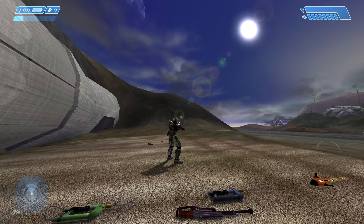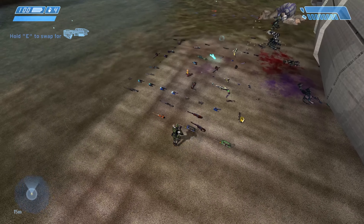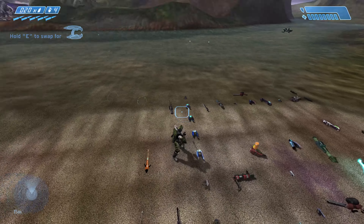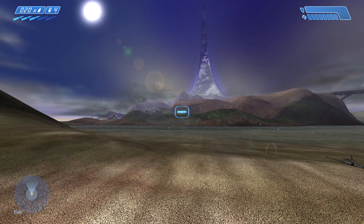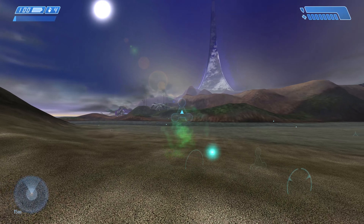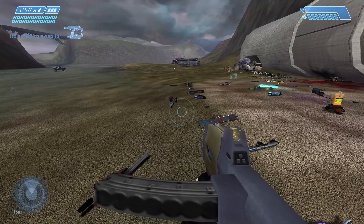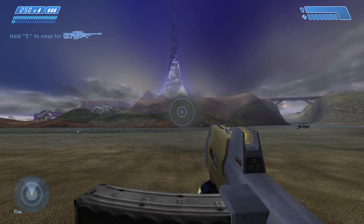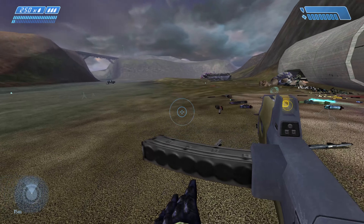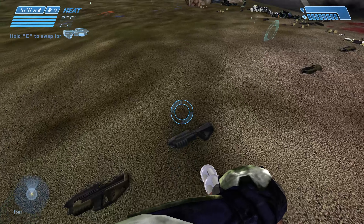I believe this is an early version of the carbine. Actually, this is the bolt-action sniper - doesn't actually have a view model. All right, let's take a look at the vehicles. One more left first - sort of an assault rifle, kind of like a Sten almost. And then back to the Gatling gun.